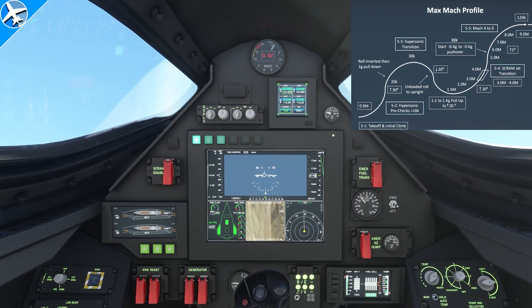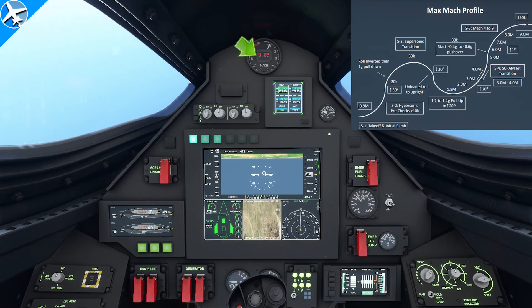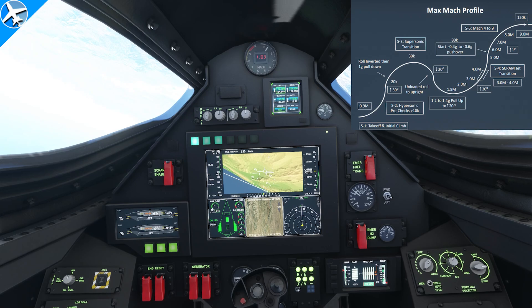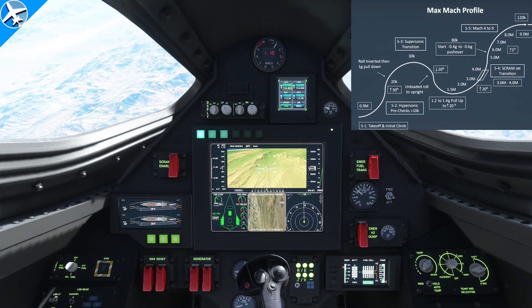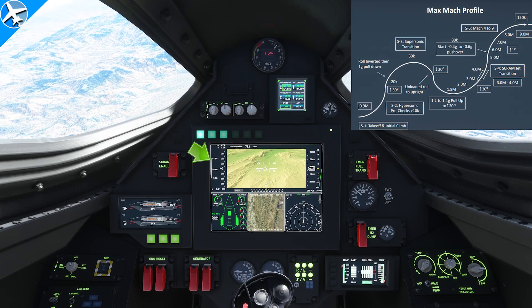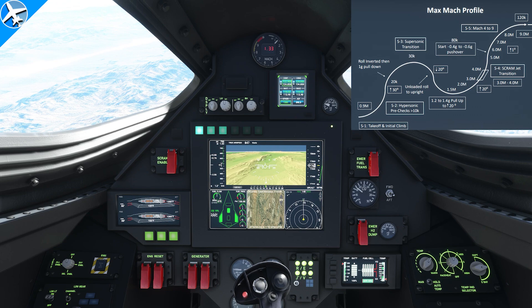Initially pitch up to 30 degrees nose up and then watch for Mach 0.9. As Mach 0.9 is reached, roll the aircraft inverted and then pitch down 20 degrees. Next, roll the aircraft upright. As the aircraft is rolled upright, start pitching up so the aircraft pulls 1.2 to 1.4 Gs — you can look at that on the G meter — and pitch the nose up to approximately 20 degrees nose up.